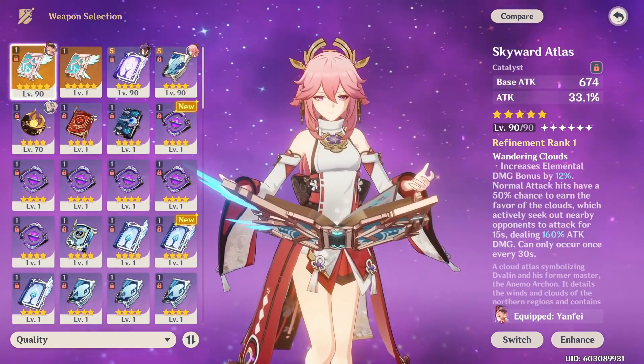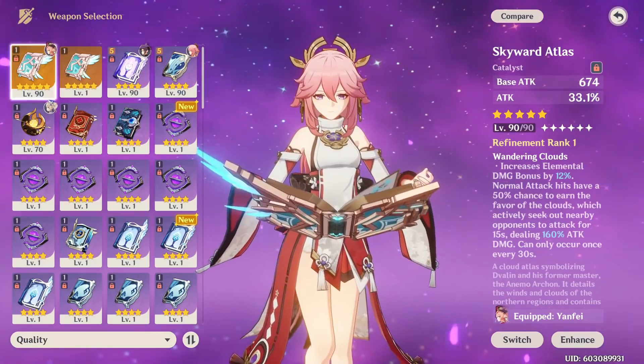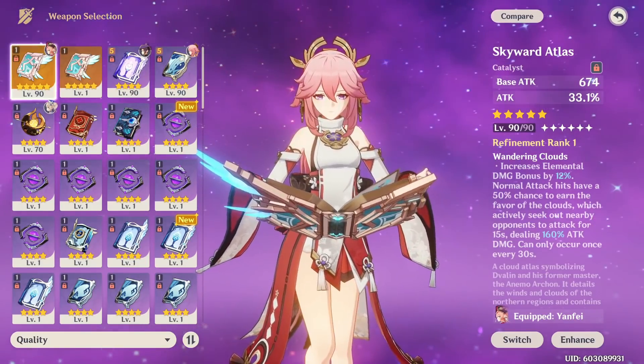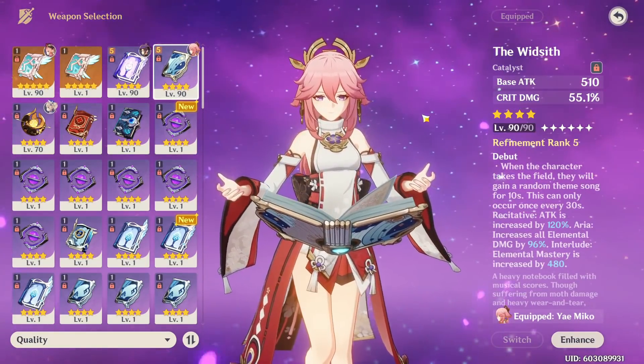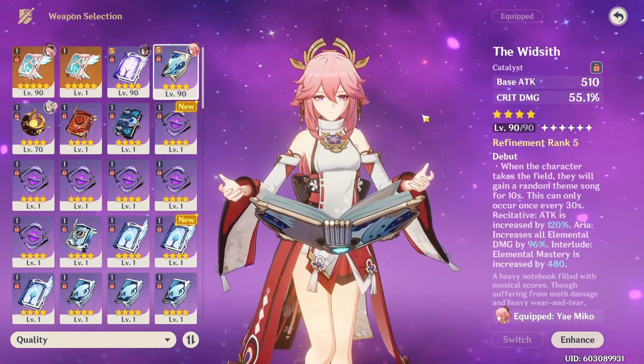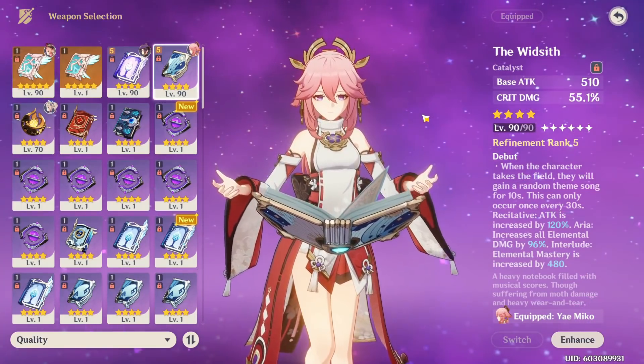I do want to emphasize that the current event weapon, as you can see from the weapon ranking, is quite efficient on Yae Miko, so I highly recommend getting it if you don't have a better weapon. Personally, I tend to use my Yae on a Widsith R5 because I have it already refined, and I really like this playstyle of a lot of burst damage in a 10-second window while also providing consistent stats.